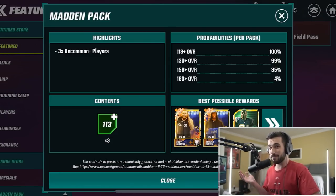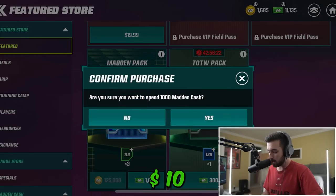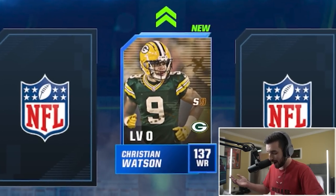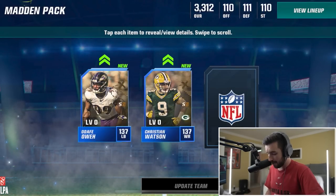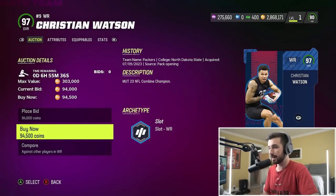This Madden pack gives us three players and has a 4% chance at 183 plus overall for 1,000 Madden Cash. We get Christian Watson, another wide receiver; Odafe Owe, another linebacker; and Matt Gay, the kicker. Christian Watson has a 97 overall for 94K. D'Afe Owe has a 92 overall and is pretty cheap. Unfortunately, Matt Gay does not have a card on the auction house.